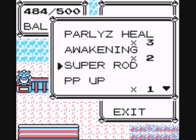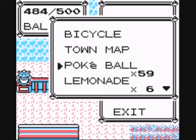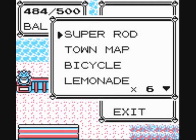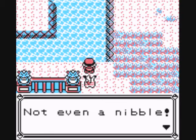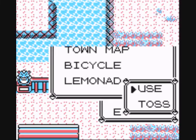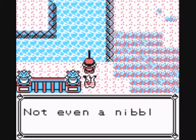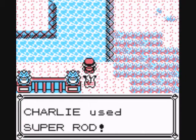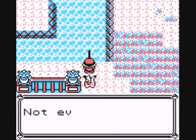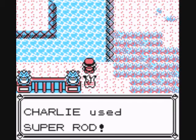I'm going to put the Super Rod out in front so I won't have to keep scrolling down. There are only three Pokémon you can find by fishing here — one of them is Magikarp, and one of them is the Pokémon I want, plus its evolved form. I'm just going to keep on fishing. Sometimes it doesn't even work because the game likes to be a jerk to me.